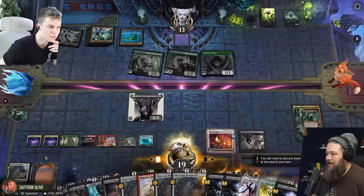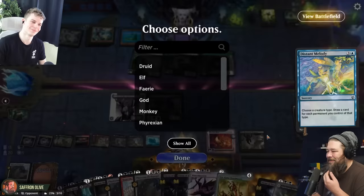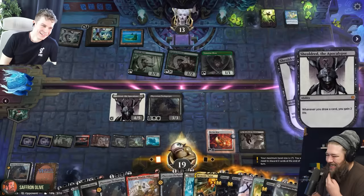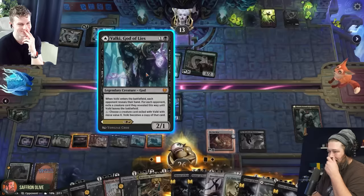I'm gonna cast a Phyrexian Flesh Gorger. And then I'm gonna cast Distant Melody and name Phyrexian. Insult to injury. Must be nice. You have a minimum of 11 cards left. That is actually becoming a concern. We're gonna play more Hostile Hostiles. How about Valkiri to go with our Ob Nixilis? We'll have both sides going. I don't know how Elves get out of this, honestly.